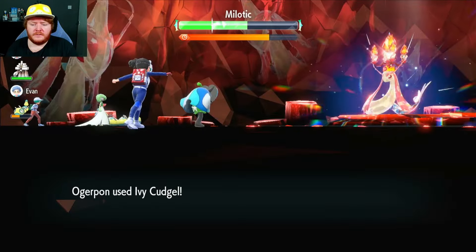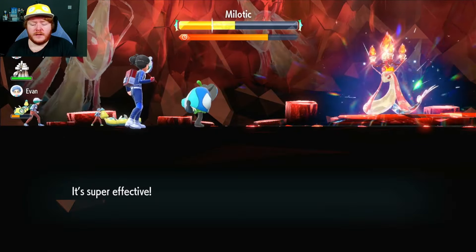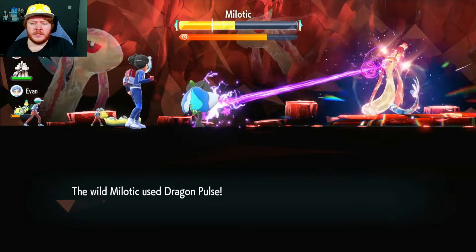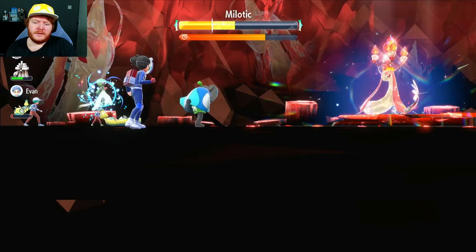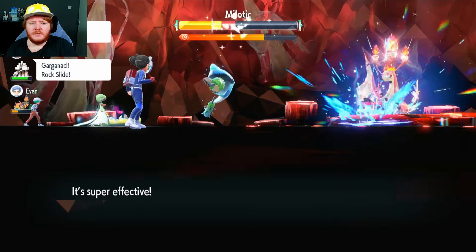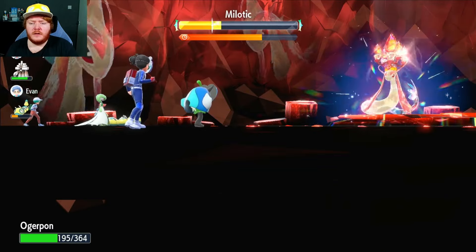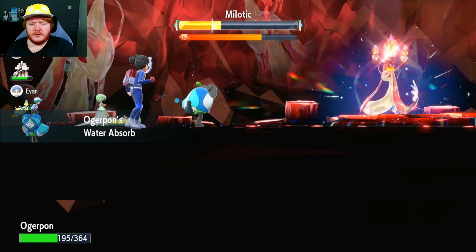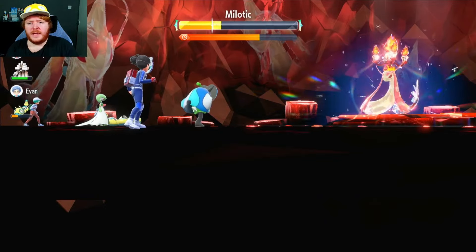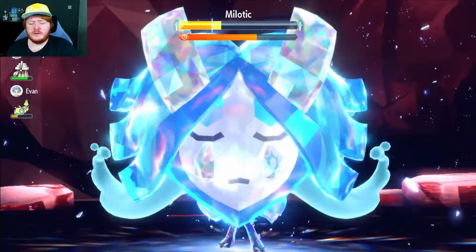Dragon Pulse activates - no problem. Hypnosis but it misses, and then Coil. Water Absorb - that's amazing! So now that we've got a guard bar on the team, I don't really think we need to use Synthesis - we would have used it to go back up to full health, but we don't need to. So we use another Ivy Cudgel, just chipping away at that shield. The Water Absorb is actually going to come in really handy in the raid because Milotic can't use its physical Water moves, so we're going to Terastallize here and use it again.